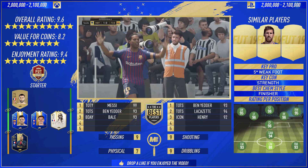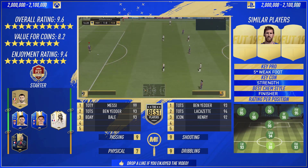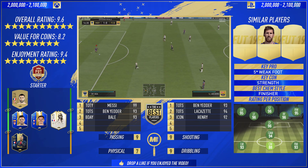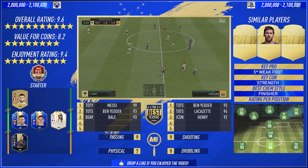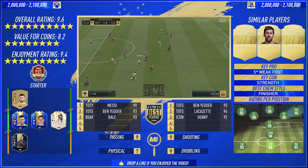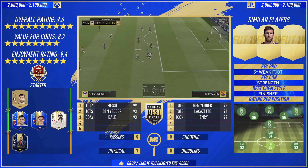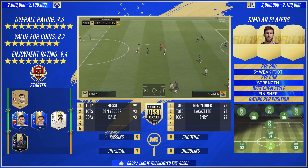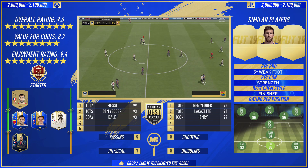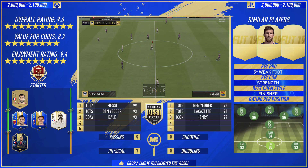In the air he's got 99 jumping and 98 heading accuracy. When it's against defenders with the same kind of jumping, he's not going to win them. But a free header should go in the back of the net, and of course when he's finishing the stats, everything does go in. In terms of FUT Champs, he's getting a starter from me. If you guys get this card in a pack or rewards, keep him, use him, enjoy him — this guy is fully, fully enjoyable in this game.